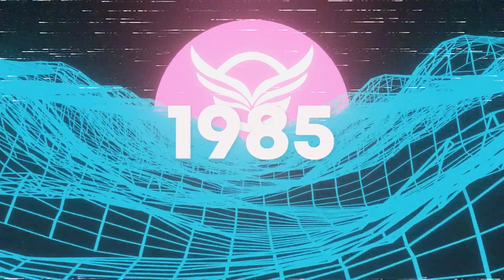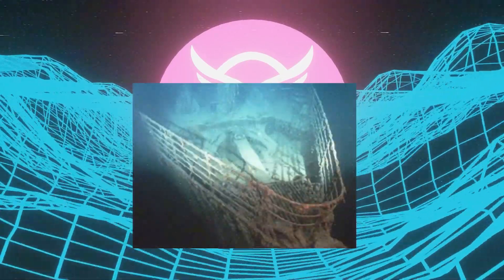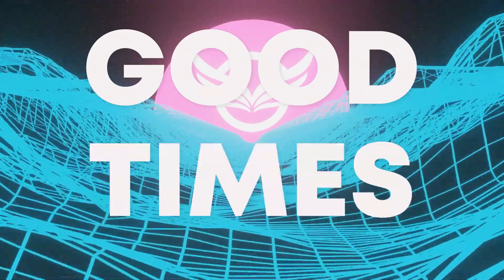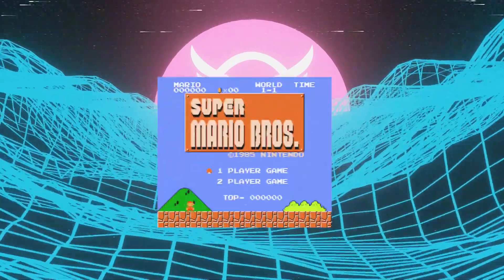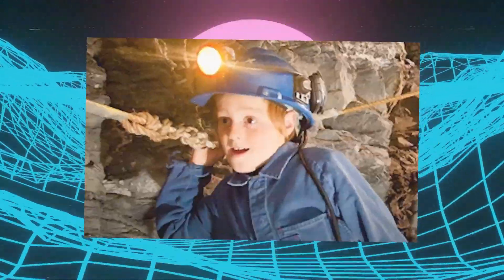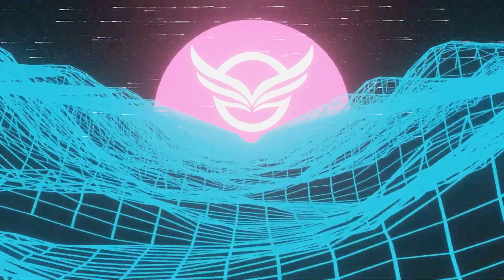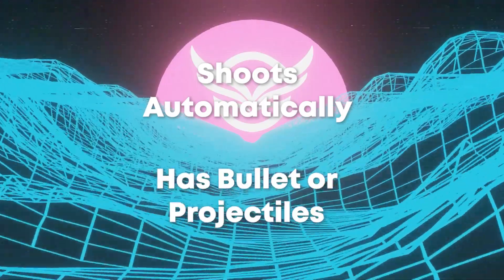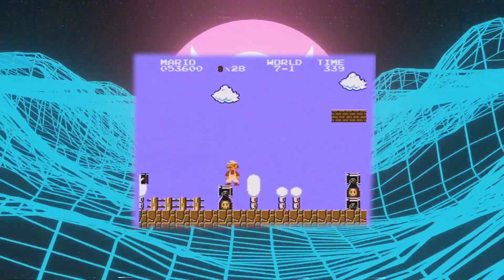It's 1985. Coke just released New Coke. Calvin and Hobbes just debuted in the newspapers. The Titanic was just rediscovered. The Unabomber claimed its first victim. Good times. And Nintendo is here to release their NES with their flagship game Super Mario Brothers. Now I can already hear you saying, 'Falcon, there's no sentry guns in Mario!' I'm counting anything that A, shoots automatically, and B, has bullets or projectiles. So with this logic, Mr. Bullet Bill himself would be classified as a sentry gun.